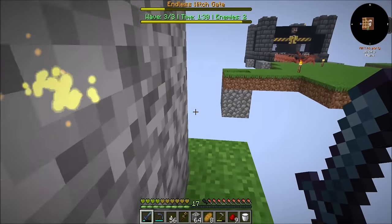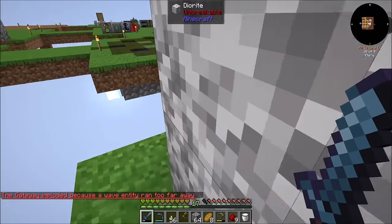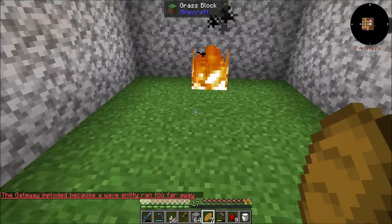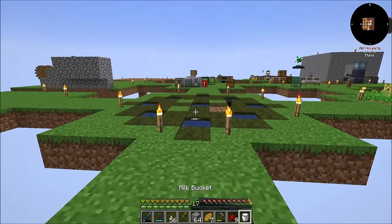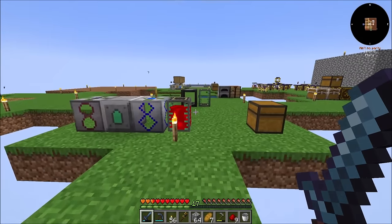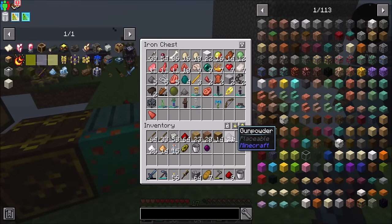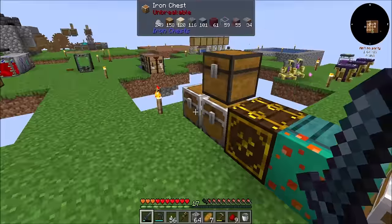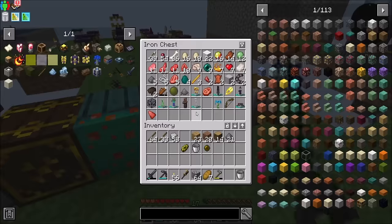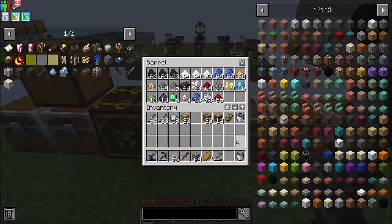I'm guessing the witches got spawned outside. I got a little over a stack — that ain't terrible. Some spider eyes too, which will be nice, because like I said last episode, we totally need some spider eyes for what we're going to be doing here. So let me just put all this junk away — sugar, glowstone, redstone, gunpowder. Sweet.